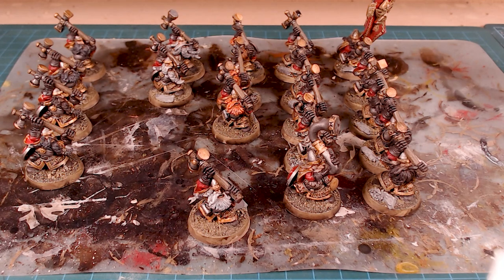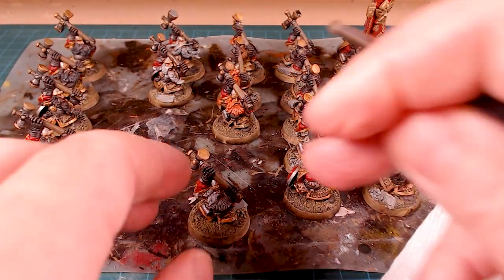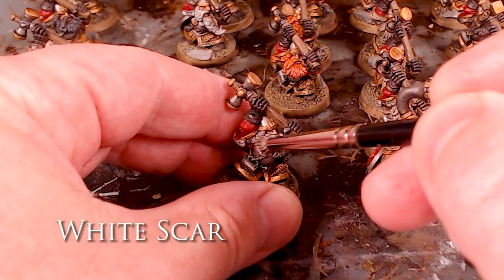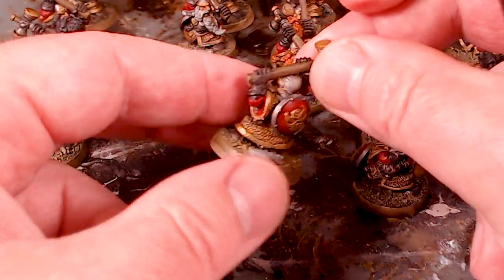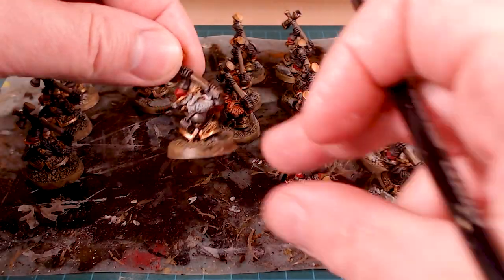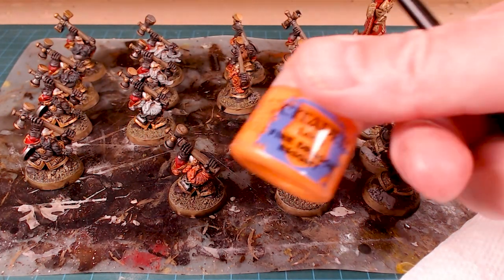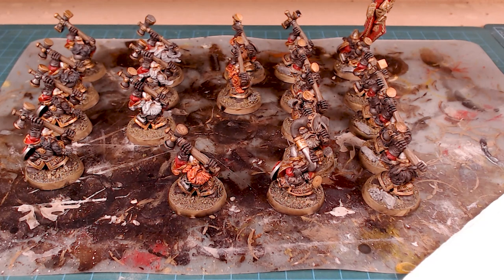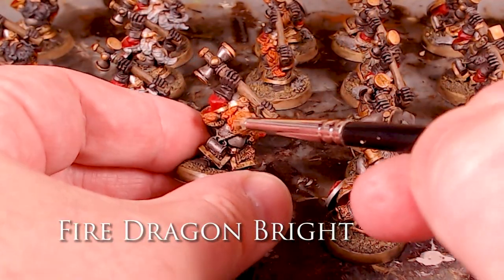For the white beards I'll do a light dry brush with White Scar — soak up the extra paint on a paper towel and just lightly go over the highlights, not going with the cracks but over the top. If you get a little on the armor it's not that big a deal because we'll come in and top up the other colors. The white really has a nice pop to it. Next I'll move on to the ginger beards using Fire Dragon Bright as a dry brush highlight — the colors that come through on the oranges are great and you can see them from a mile away.